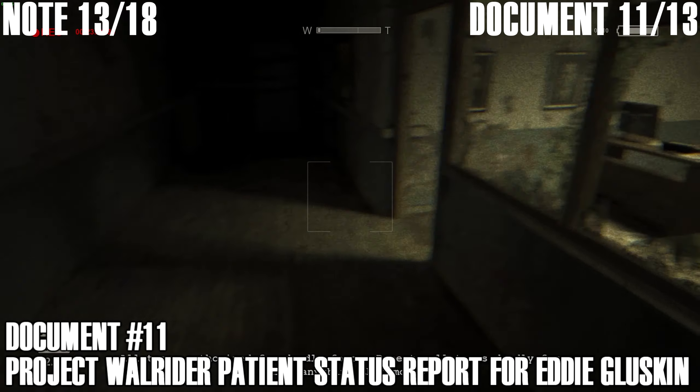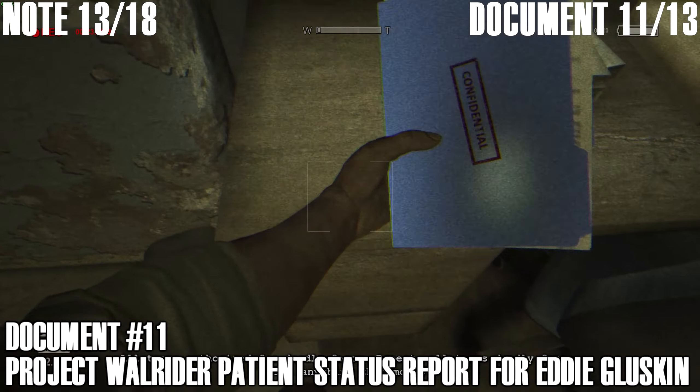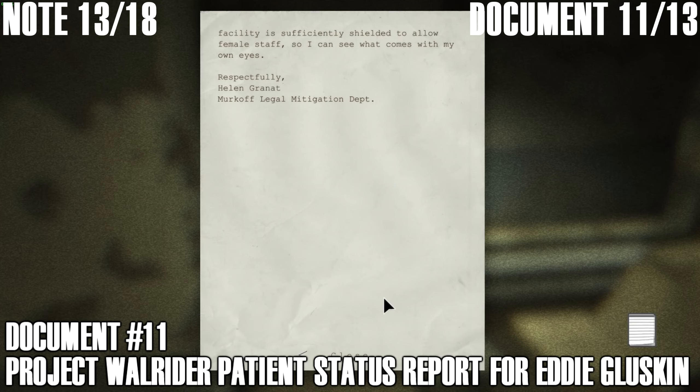Document number 12: this is along the main path. You'll see this room on your right and the document is just on the desk right here. That's 'Beyond Hope.' One more note and one more document and we're all done here.